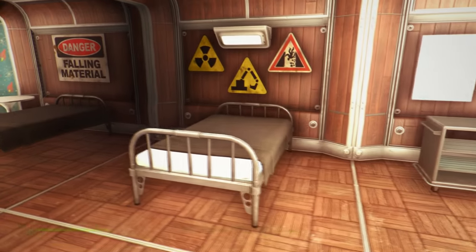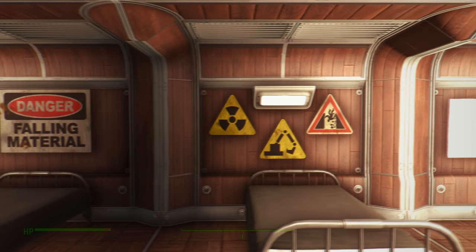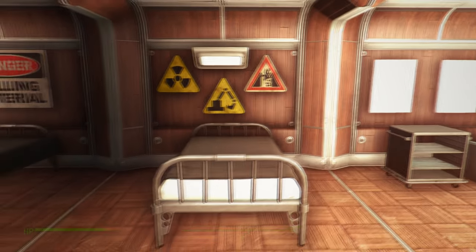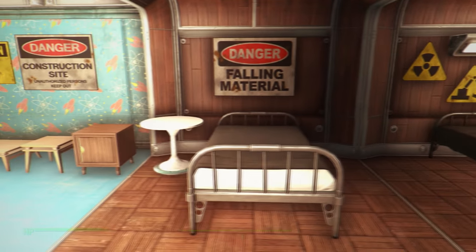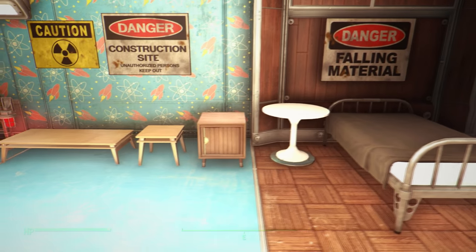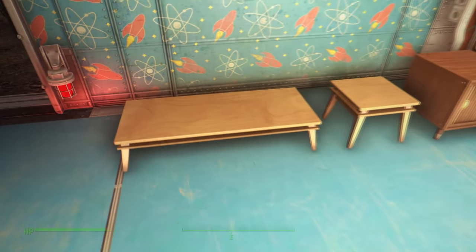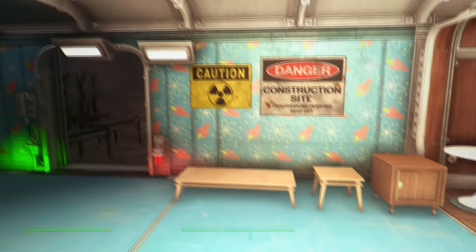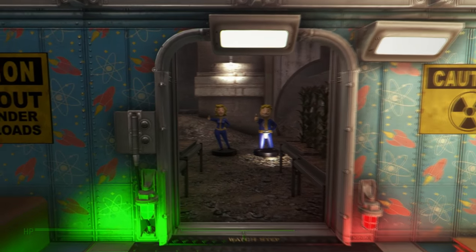Moving on, we have some new storage units, new beds, and a couple of new signs — a warning sign, a construction sign, and a fall sign. Pretty cool that they added those in. There's also a lot of new storage and new desks. These wooden ones are my favorite — I love the wood effect. And over here you'll see the famous Vault Boy and Vault Girl giving their thumbs up.